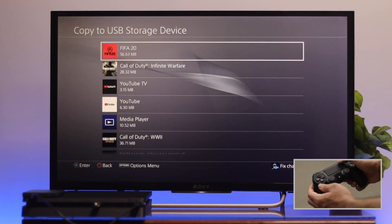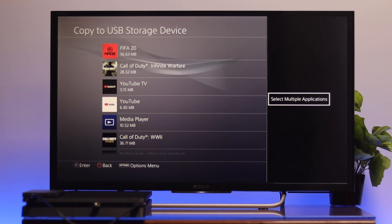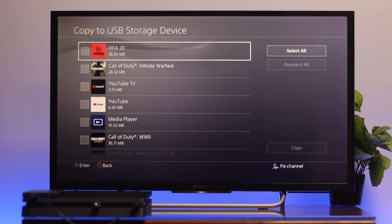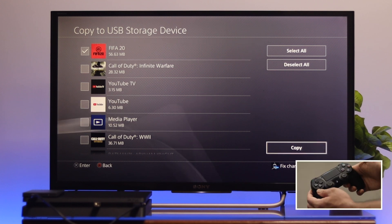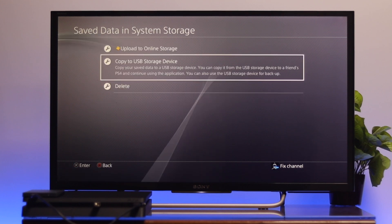Here you can see all the saved game data. Press Option from your controller to select multiple applications, then press X. Select the game data you want to copy, go to the right side, select Copy, and then press X from the controller. It will start copying to your USB pen drive.